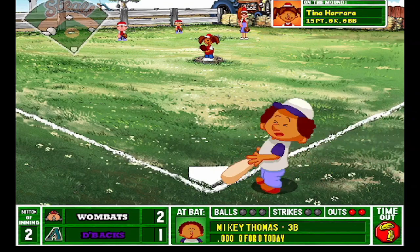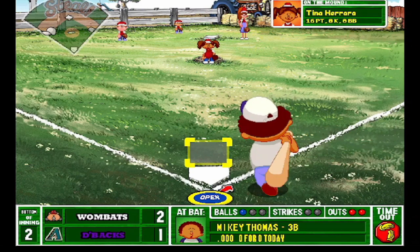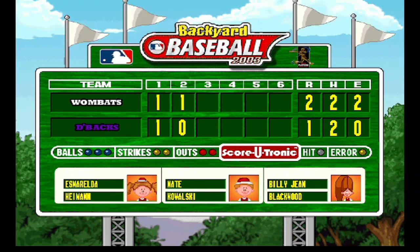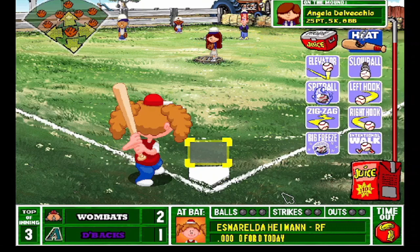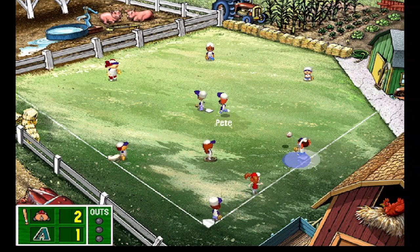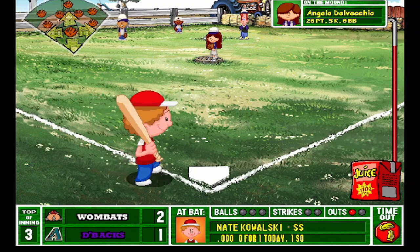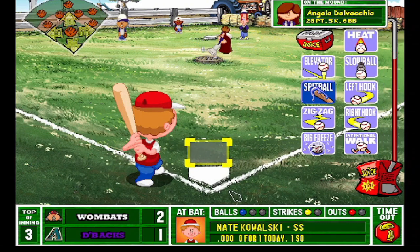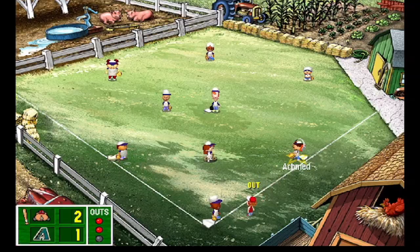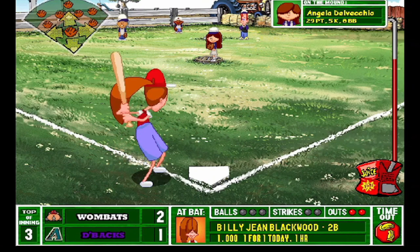Esmeralda on — liner on the ground, Pete picks it up, throws to first — she's not very fast. Let's remember Esmeralda is slow and Nate can't hit. We can get a quick two outs here if we're careful. Spitball away but he bunts it — Barry picks it up and throws to first. That's why you put Barry at catcher — strong enough arm to pick up the bunt and throw it hard enough to get him out at first. Hopefully that'll work for us all year.